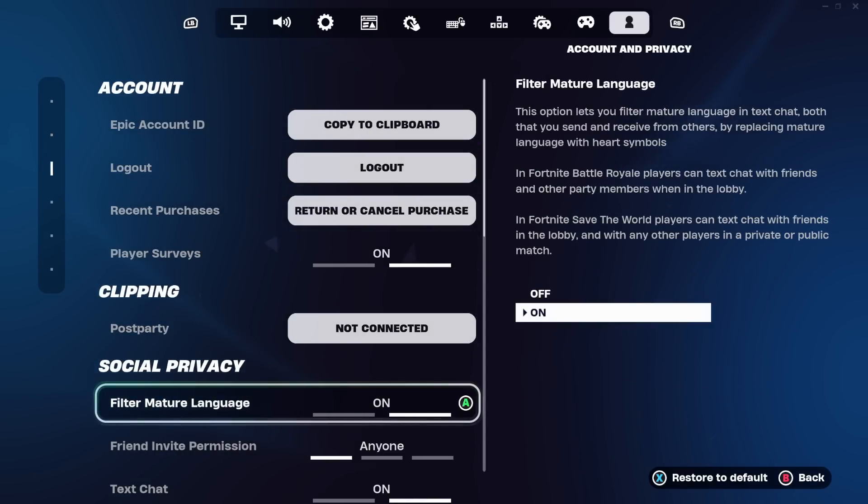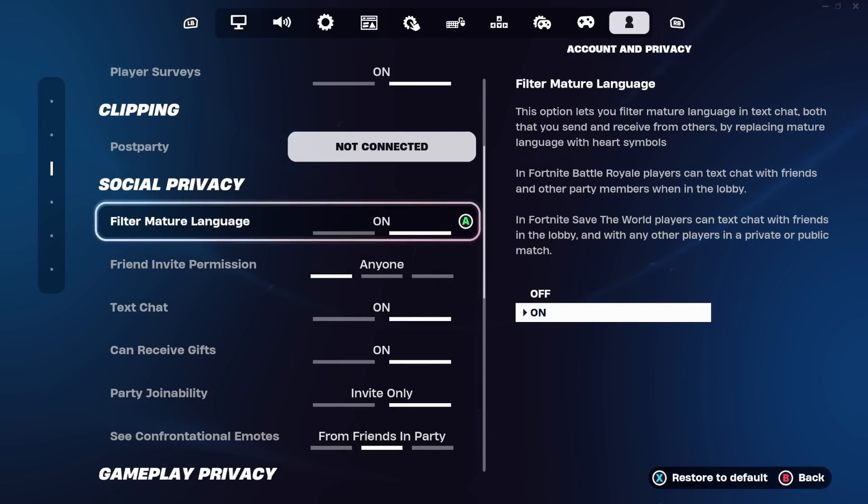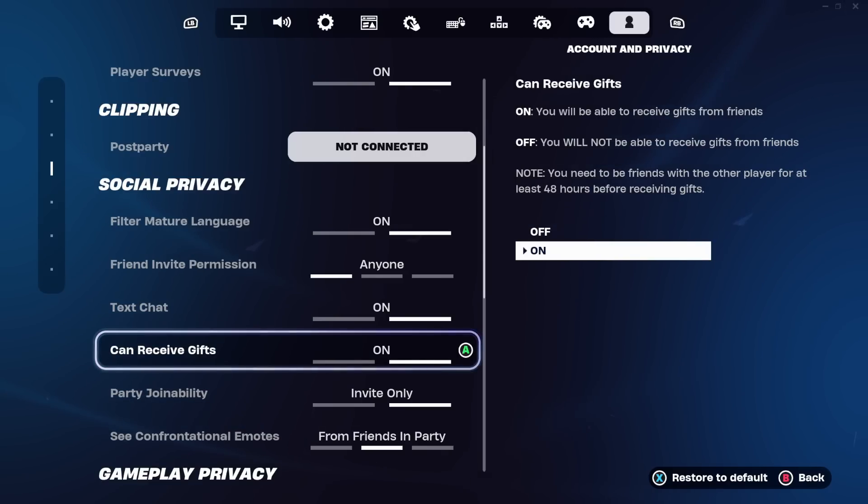Once you're in the account and privacy tab, scroll down to where it says Social Privacy. Find this section and look right underneath text chat — you will see 'can receive gifts.' I've seen some people say that if you don't turn this on you will not get the boogie down emote. I'm not 100% sure, but I've seen multiple people say it, so there's no reason to risk anything — make sure you turn on 'can receive gifts.' If you can't access this setting due to parental controls that's fine, but if you can, make sure you turn it on.